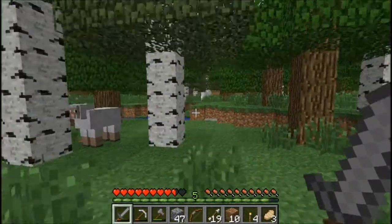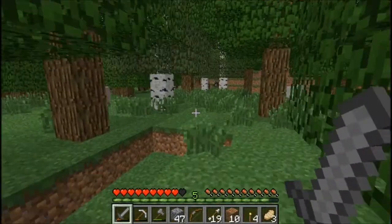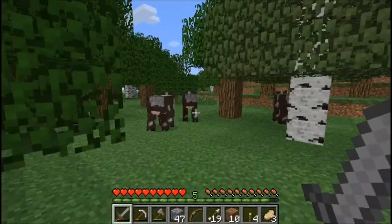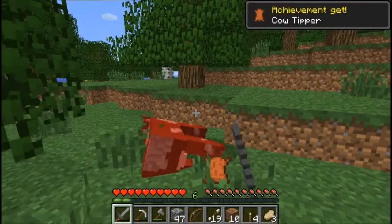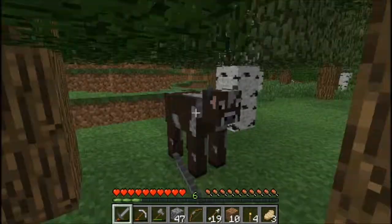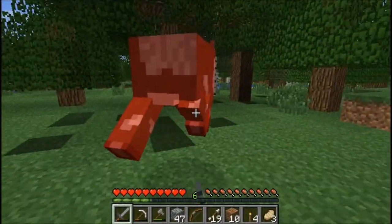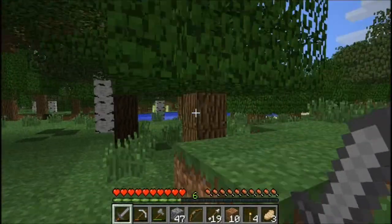There's some delicious pork over there. Cows! Pink sheep. Why are there so many pink sheep? You need cows for leather and such. Achievement! I guess I haven't got that since I updated the client. Come here, cow. Oh, I'm sorry Bessie. Anyway, Bessie's dead. That's fine.